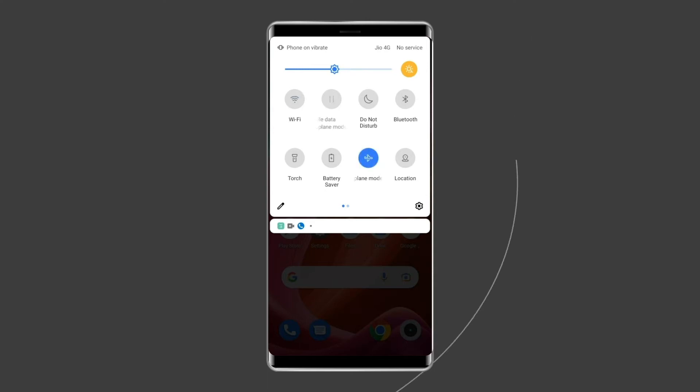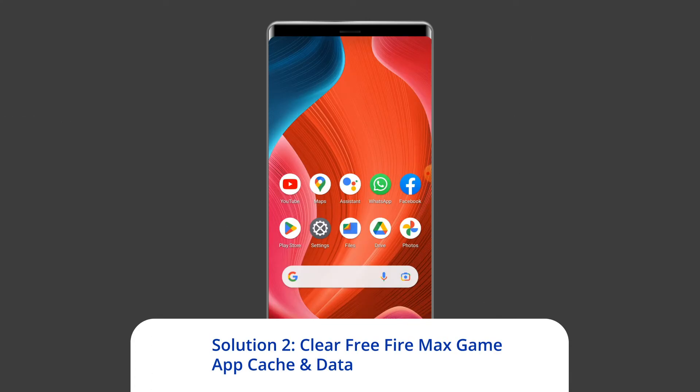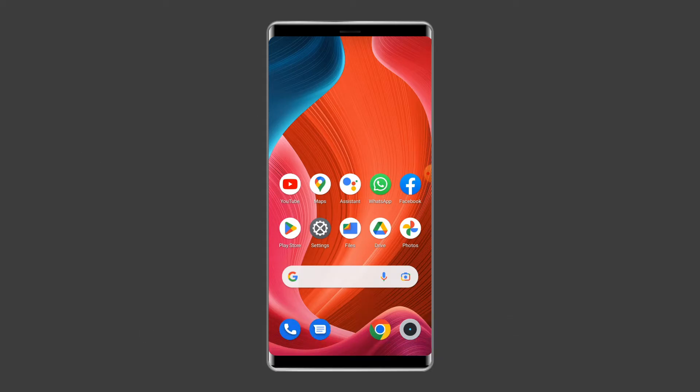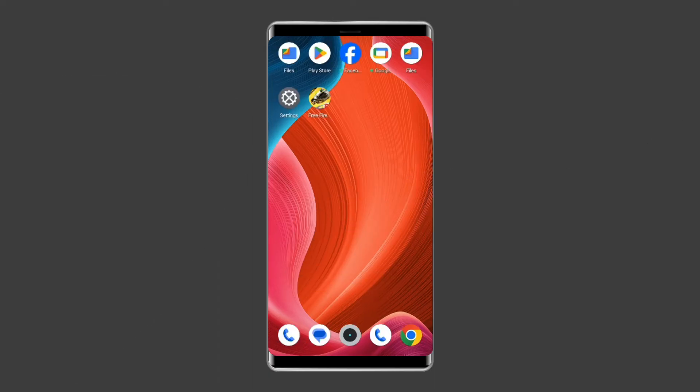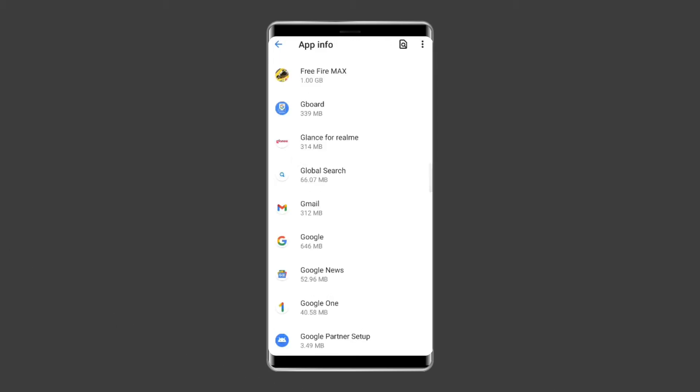Enable and disable the airplane mode. Solution two: clear Free Fire Max game app cache and data. After every use, each application accumulates cache and data that sometimes gets corrupted and leads to problems. Similarly, if you are facing the Free Fire Max not working issue due to corrupted cache and data, consider clearing them. For this, navigate to Settings, then Apps and Notifications or App Management.